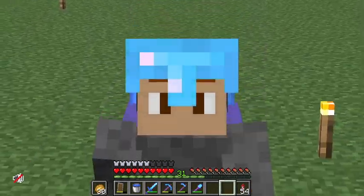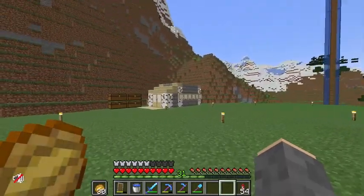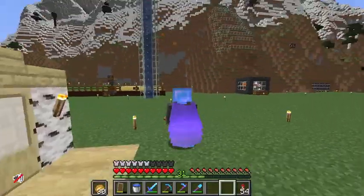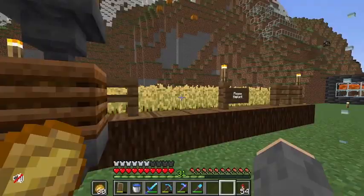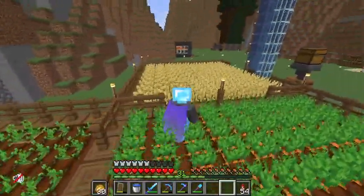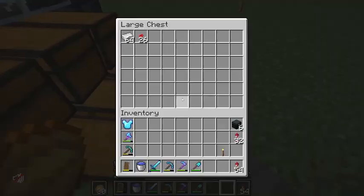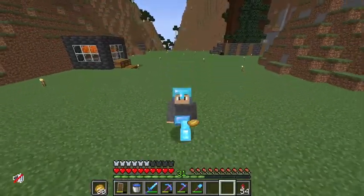Welcome back to another episode of The Outcasts, where I've done a little bit of AFKing since last episode. We've got plenty of cobblestone — there's no way this isn't enough for just the outline of our megabase. We also have our crops to harvest: wheat, carrots, and it looks like someone's taken our potatoes. That's okay because they've replanted. We've got our iron farm up and running, our tree farm, and our coal smelters — so everything is going great.